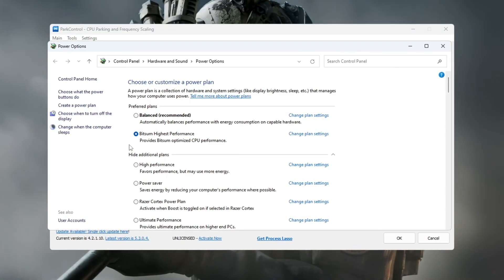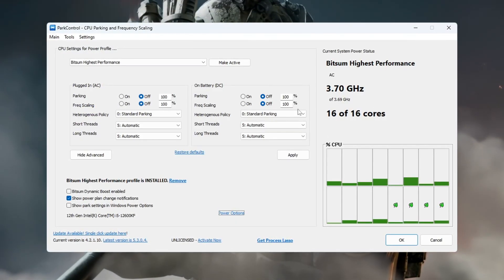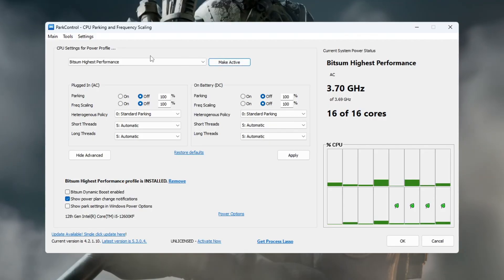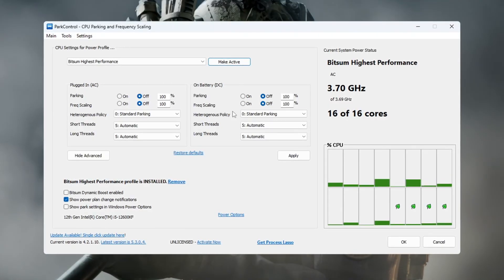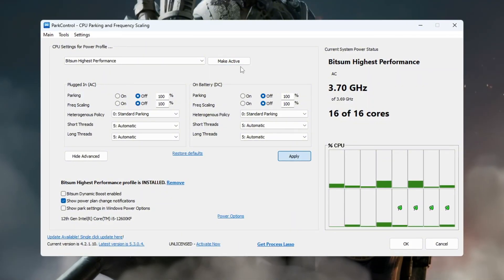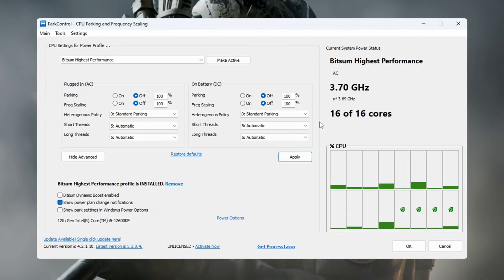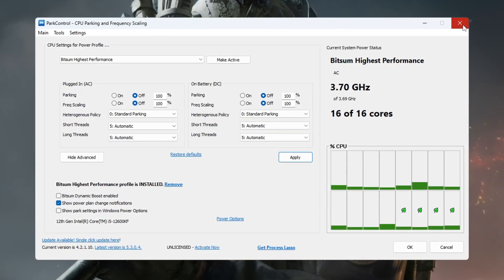Now open your Windows Power Options and select the Bitsum Highest Performance plan to make it your active power plan. Confirm that both CPU parking and frequency scaling are set to 100% for both AC (plugged in) and DC (battery). Click Make Active, then click Apply to save your settings. Your CPU is now fully unlocked and ready to deliver top performance while running CS2.